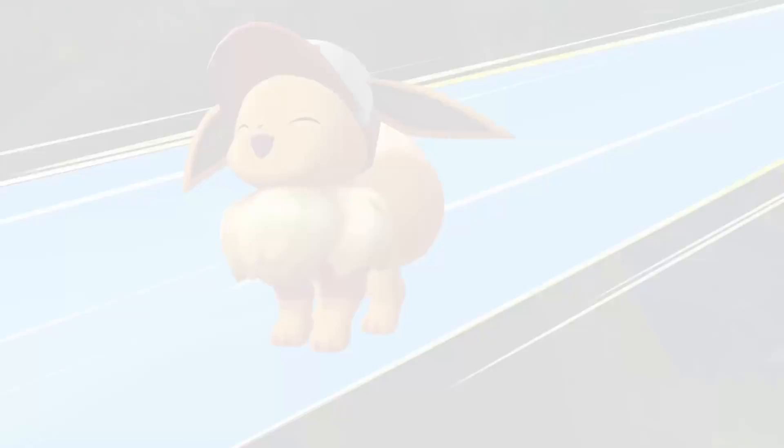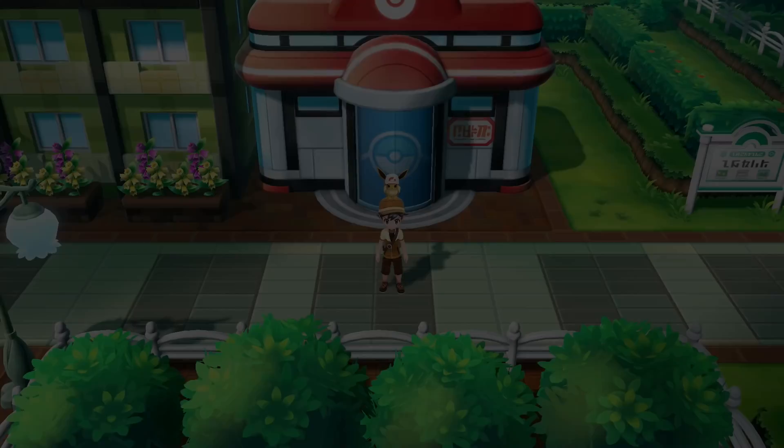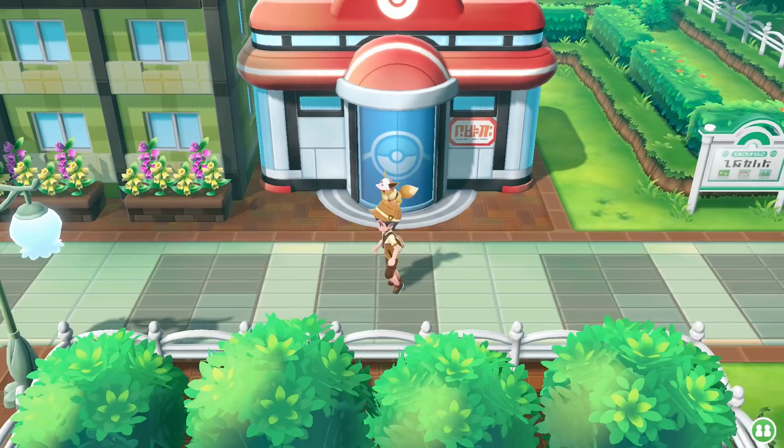First we want to go to Celadon City. Let's go ahead and fly there. I hope you guys have been enjoying this Let's Go content. I've got a couple of theme teams coming up soon. Anyway, let's get into it — we want to go here to the game corner.